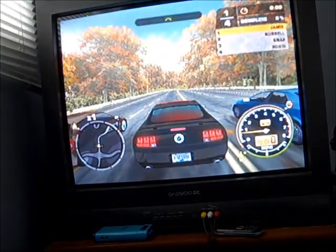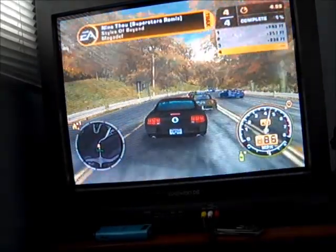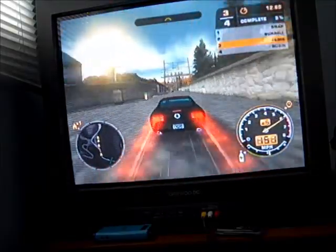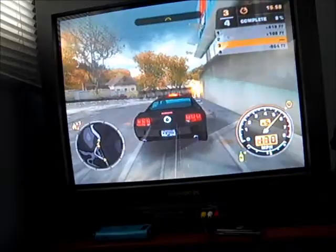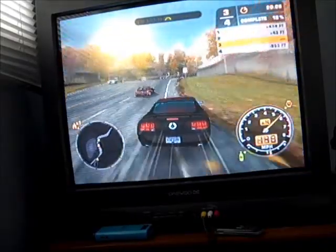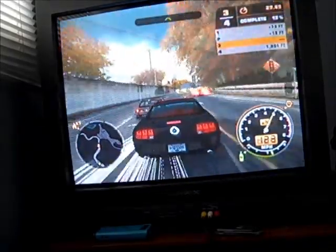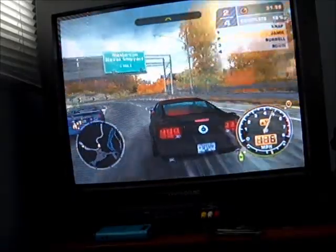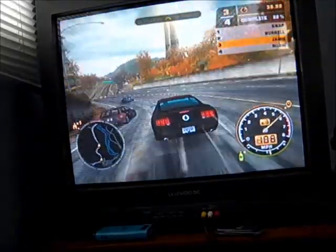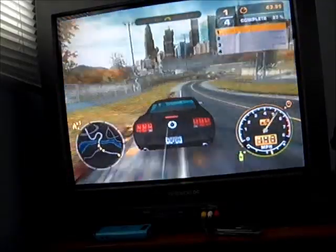It controls pretty nicely no matter what setup you use. You can see there's traffic and you can even wreck those cars. There are also lots of shortcuts, so being behind doesn't mean you can't catch up. Nitrous doesn't come stock — you have to modify your car to get it. There are also different levels of upgrades: Pro, Super Pro, and Ultimate. Ultimate gives you the best of everything — you can modify the engine, transmission, nitrous, brakes, turbo, and suspension.